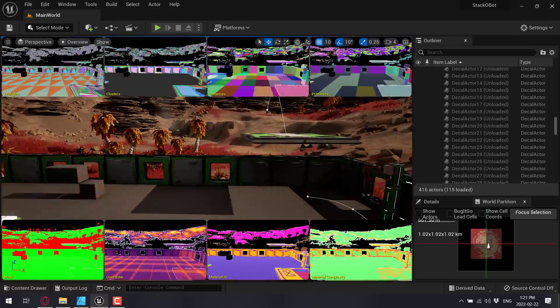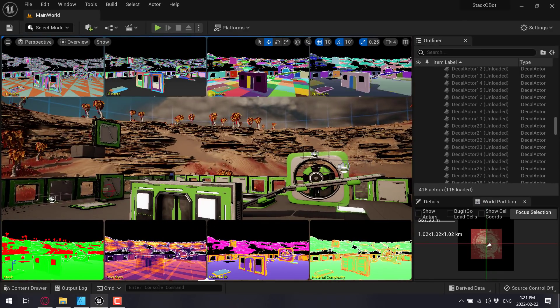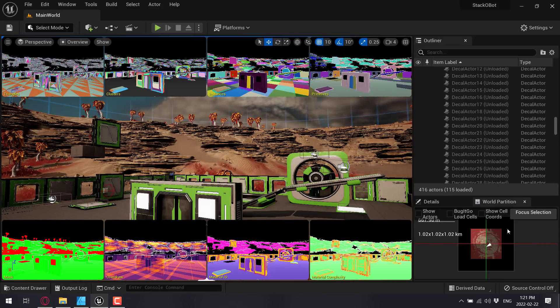I ported this project over from the Early Access version to Preview — imagine if you started from scratch, it would probably work fine. If you're interested in getting to terms with the new features of Unreal Engine 5, Stackobots is probably the place to do so: it's a smaller example than the Valley of the Ancients, and it's a full game that onboards you to Unreal Engine 5's new features such as world partitioning, Nanite, and Lumen.